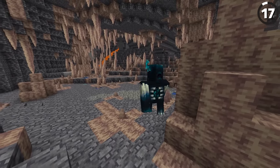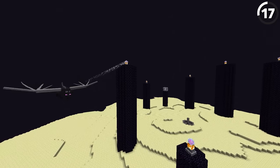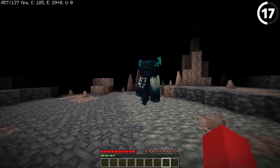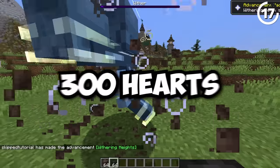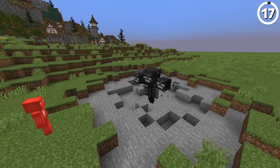The warden's a strong mob, but just how strong is it? It's so strong that if you were to add up the health of the ender dragon and the wither combined, that's how many hearts the warden has — 250 hearts of health for one warden. And for bedrock players, the wither there has 300 hearts, so that sounds terrible to deal with.